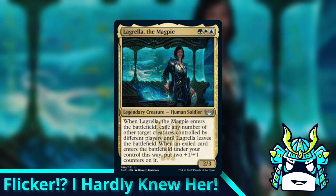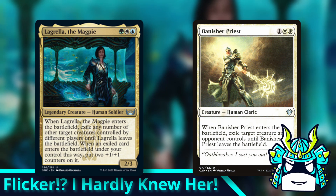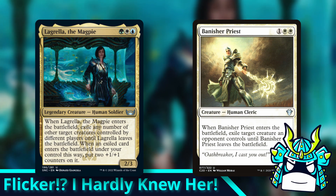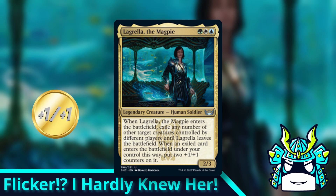Our first combo is for Lagrella the Magpie. Lagrella is essentially a banisher priest, but for every player. You can exile up to one creature from each player, including yourself, and when Lagrella leaves the battlefield, all of the creatures come back. And as a little added bonus, the creature that comes back on your side of the board will get two +1/+1 counters.